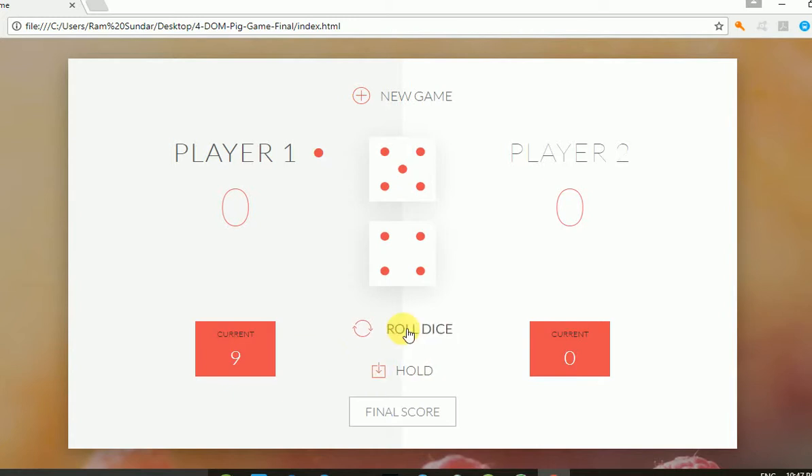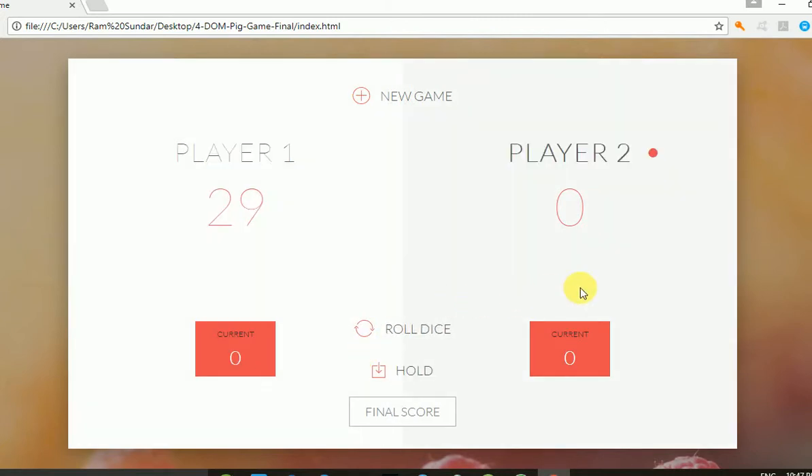I'm rolling the dice for more points. It's coming six plus four — that's ten. And one more time, it's ten again. So I am holding the point now. Now it's Player Two's chance to roll the dice.